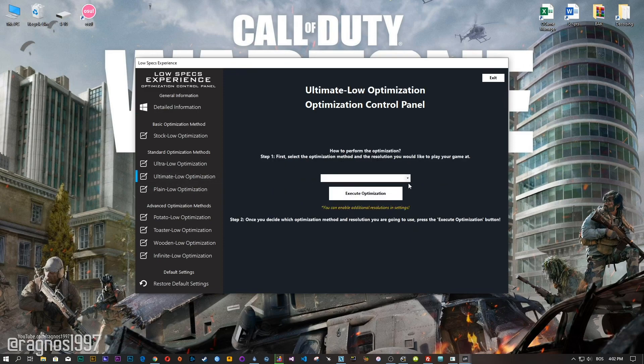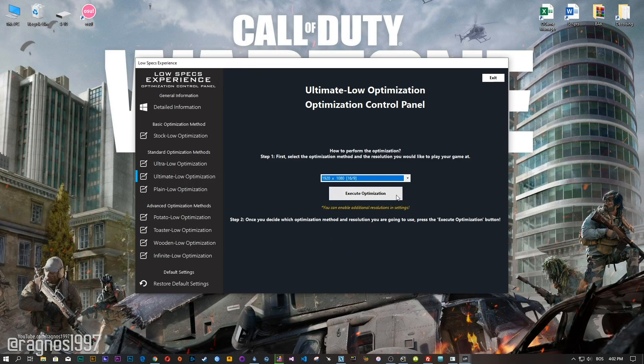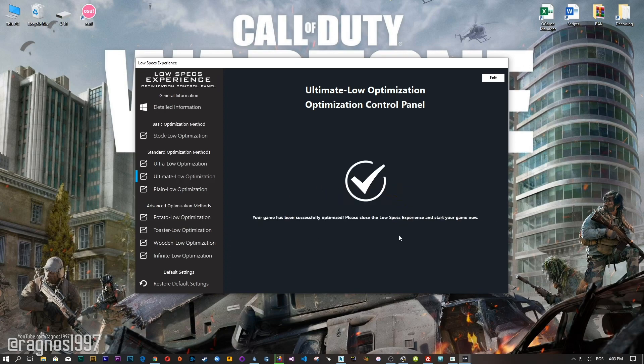When the optimization control panel loads, simply select the method of optimization and resolution you would like to run your game on. This is something you will need to experiment with on your own, in order to see what works for your system the best. Once you decide which optimization method and resolution you are going to use, press the Execute Optimization button and then start your game.